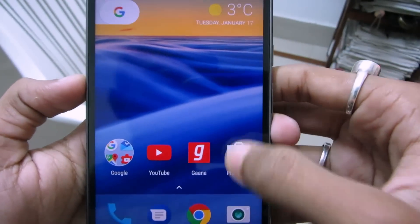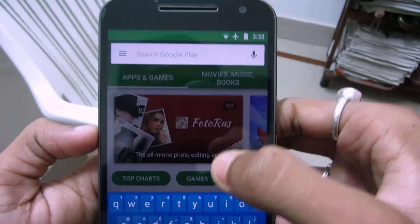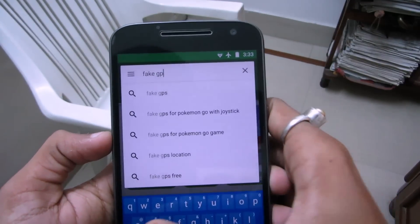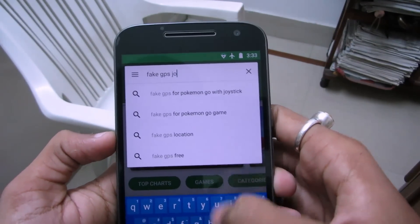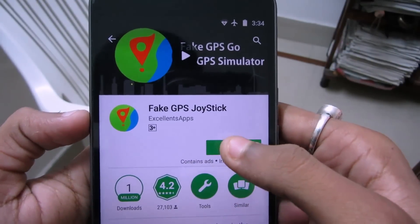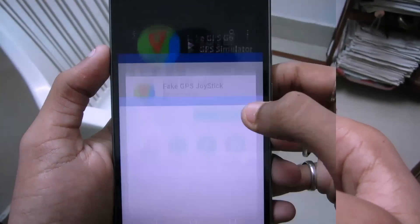Now go back to home and go to the Play Store. On the Play Store, search for Fake GPS Joystick. Click on it and install Fake GPS Joystick. Then click on Open.